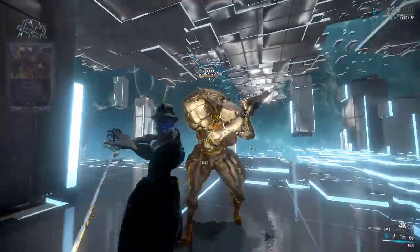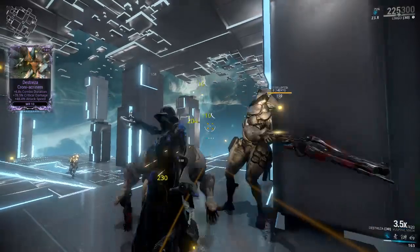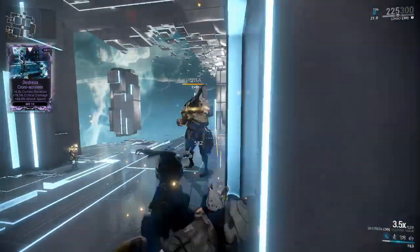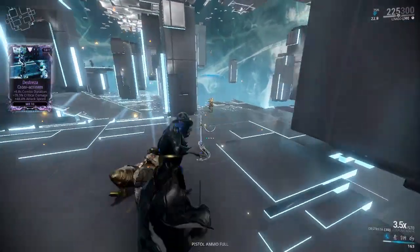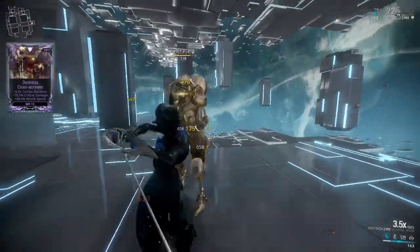Volpine Mask circumvents that, allowing the Destreza to start multiple procs that bypass said damage mitigation. On top of that, enter this Riven, Destreza Crony Acronym. No rerolls, got really lucky with this one. Featuring plus 6.8 seconds for the combo timer, plus 78.5% critical damage, and plus 48.4% attack speed. This allows me to drop any combo timer mods while enhancing both of the Destreza's strong points in one go.